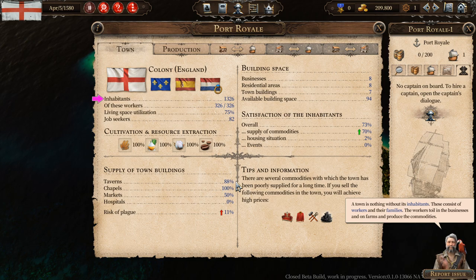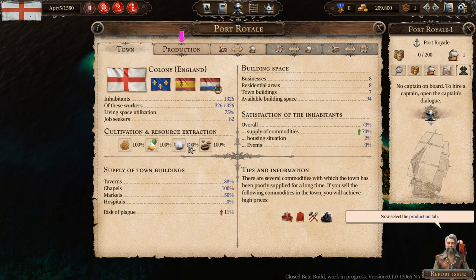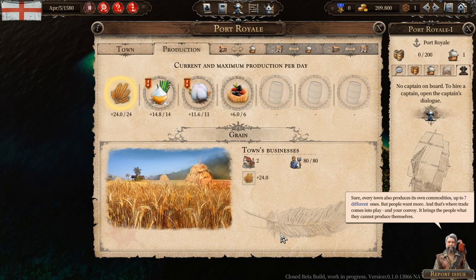The town is nothing without its inhabitants. These consist of workers and their families — the workers toil in the businesses and on farms and produce the commodities. The fine gentlemen like to come up with an attitude, but it is very important that the inhabitants are satisfied, because otherwise they simply run away. The supply of commodities plays the biggest part to satisfaction. So this is our overview — we've got all sorts of things, risk of plague... Every town also produces its own commodities, up to seven different ones. But people want more, and that's where trade comes into play.